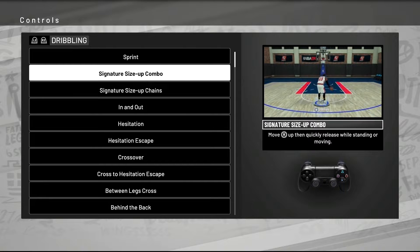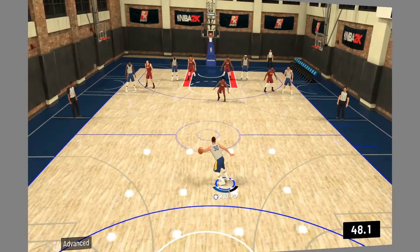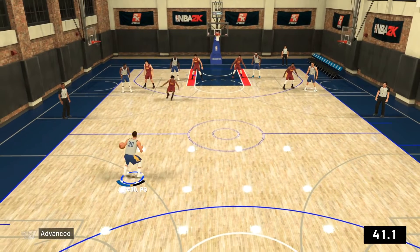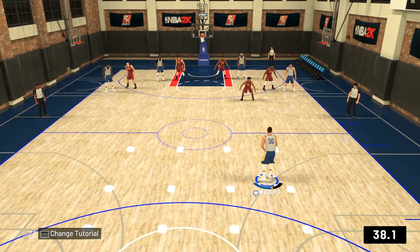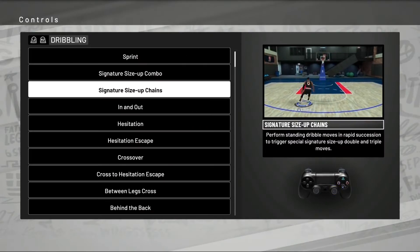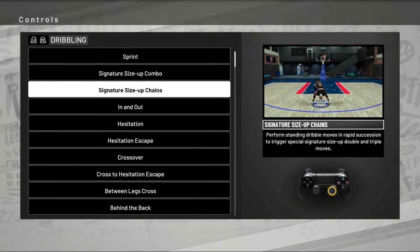New in 2K19, you can now do the signature size-up combo — what used to be called a rhythm dribble — while standing or moving. I thought that was kind of weird; what if you're sprinting down the floor? So I had to test it. Sometimes if you're moving at the wrong angle or too fast, he'll hit you with a step back. But if you slow it down and control it a bit, he'll do the signature size-up. You can also chain size-ups together — between the legs into behind the back in succession — much more smoothly than last year.